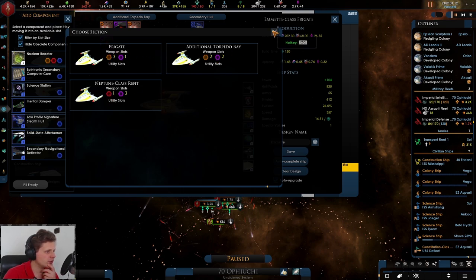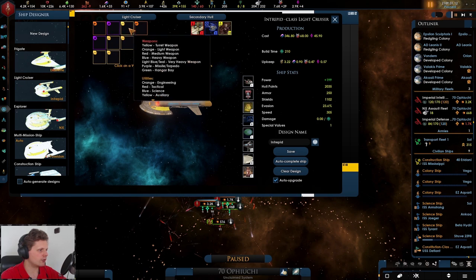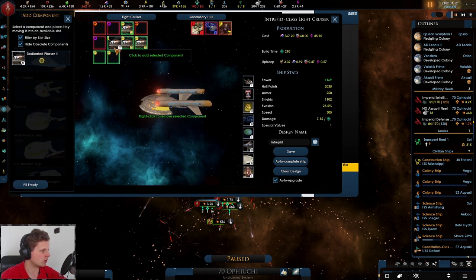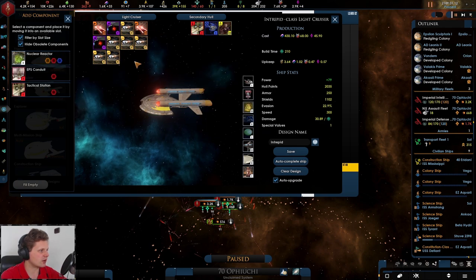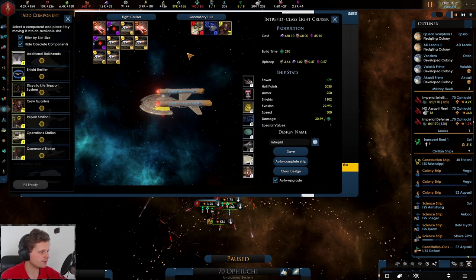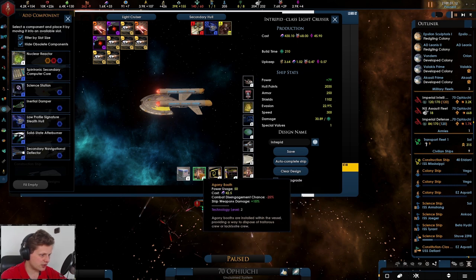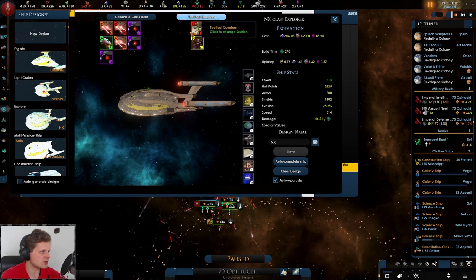I'm quite cool with the torpedo bay. Let's save the Eminent class and go to light cruiser. Are we going to go for point defense cannons? That's the one. That hurt — quite sad actually. Let's get some photon torpedoes in here — it will lower their strength but improve fleet survivability. Crew quarters and low profile... I like the agony booths. Let's change it to an anti-missile, anti-fighter craft ship.